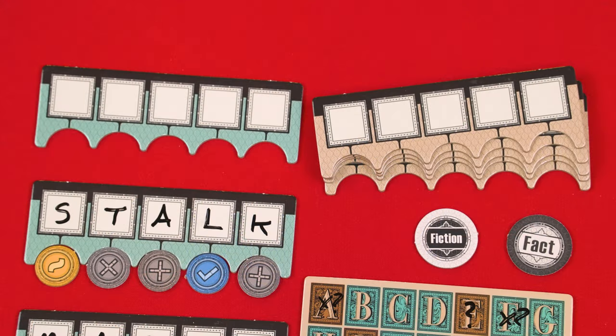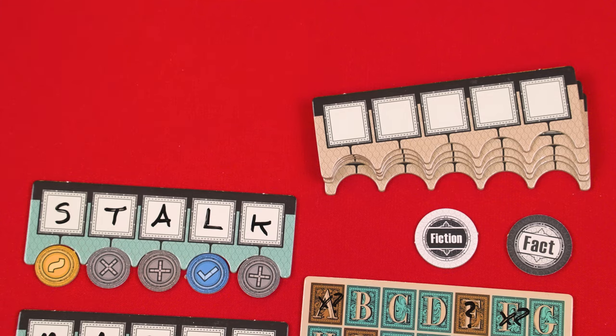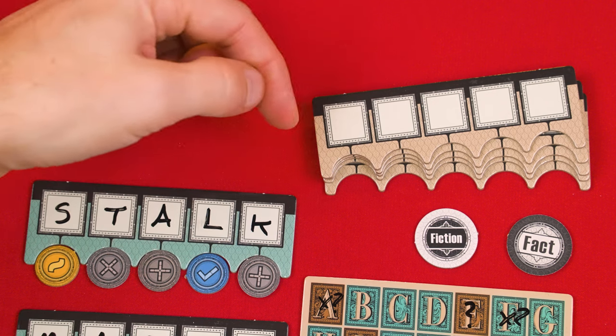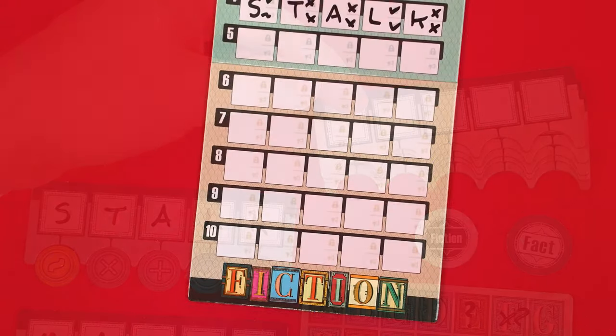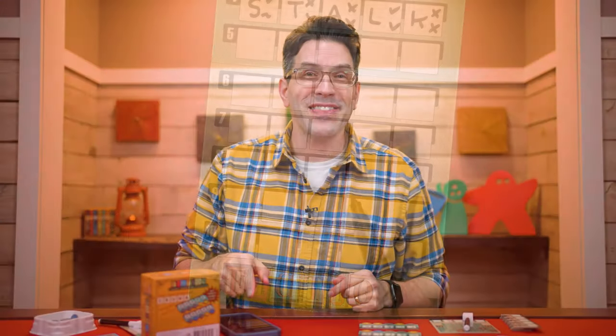Rounds will continue until either the guessers have made five guesses or the 10-minute timer has run out, which brings them to halftime. Here, the guessers will discard any unused blue guess boards they may have — you'll only have leftovers if the timer ran out. But either way, for the rest of the rounds, the guessers will now use the tan-colored guess boards, and the librarian will record those guesses in the matching tan-colored lines of their board. You then reset the timer for another 10 minutes and start it to begin the next round. The timer should always be publicly visible during the game, so all players know how much time is remaining.